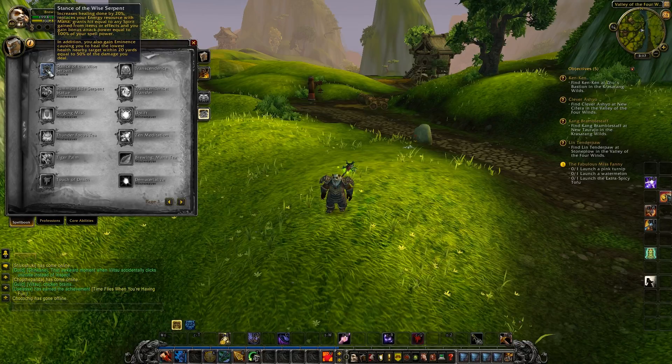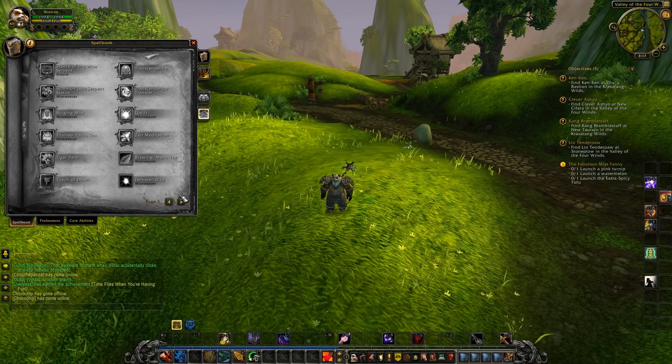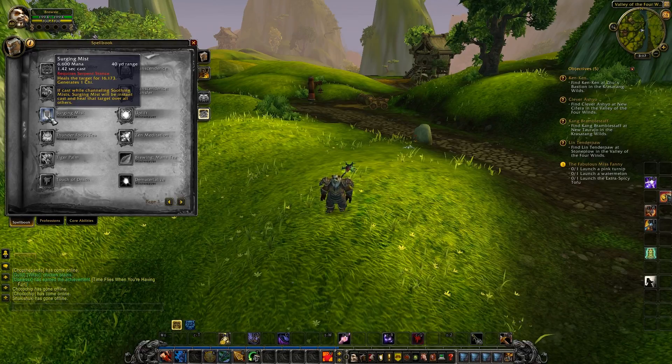Surging Mists also got buffed: healing increased by 26%, scales at 180% of your spell power instead of 125%, and it no longer auto-targets the lowest health friendly target. I always manually chose my target anyway and didn't depend on that mechanic. Nice buff right there.